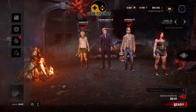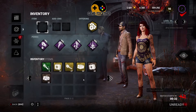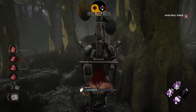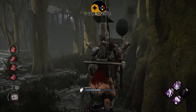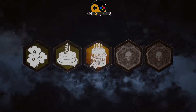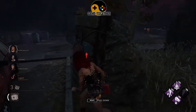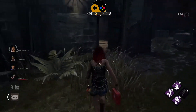Once the Dead by Daylight matchmaking service loads you into a lobby, you'll have a final opportunity to make any additions or changes to your inventory before the game starts. You can ready up at any time during this period, but bear in mind that once every player — including the killer and all four survivors — has readied up, the match will automatically load. In the last five seconds you will not be able to add anything further to your inventory. The offering screen is the final thing shown before you fully load into the game, displaying any offerings being used by players, although a few offerings such as Moris and Shrouds are only visible to the player using them.